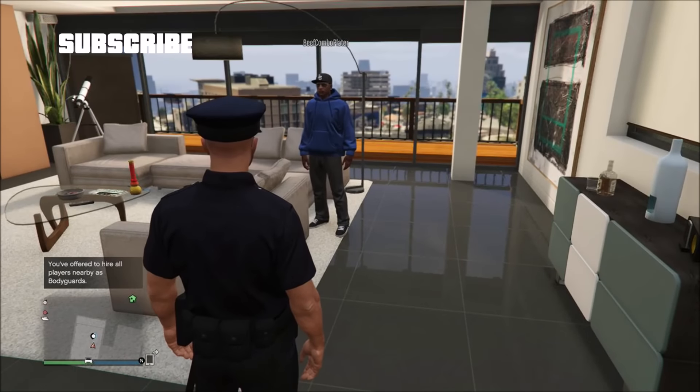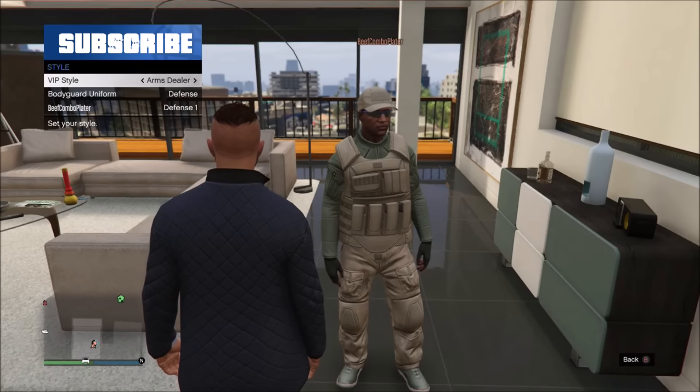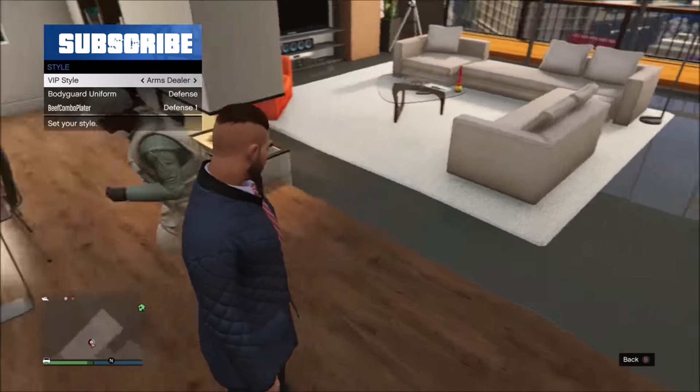The first thing you need to do is have your friend set up a VIP organization and join as a bodyguard. Have the VIP select the bodyguard outfit you want to save.